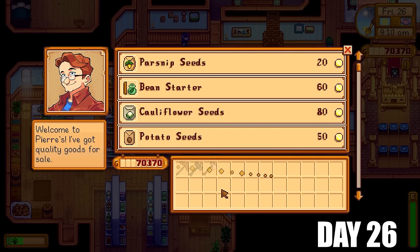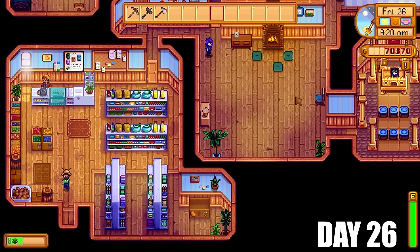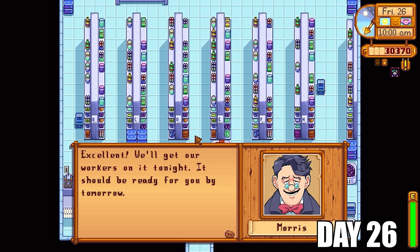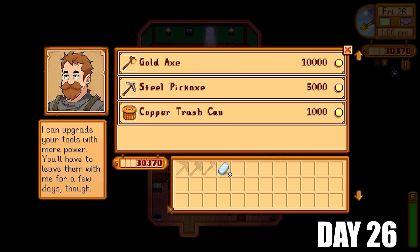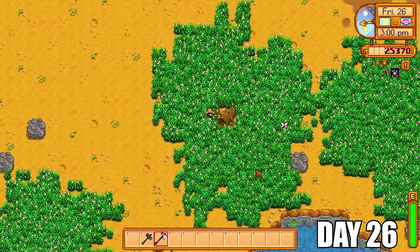Day 26 we are going to get the last batch of strawberries, selling all those to Pierre bringing us up to 70,000 gold. We're loaded with cash at the moment. What are we going to do with that cash? We are going to invest it into the lovely Joja community. We're going to start of course with the bus upgrade so we can access the skull caverns and farm iridium ores, coal, copper, iron, gold ores, plus other goodies you can get down there.